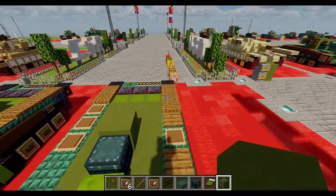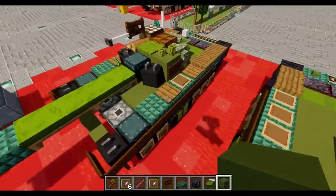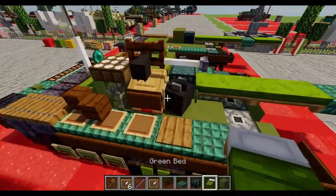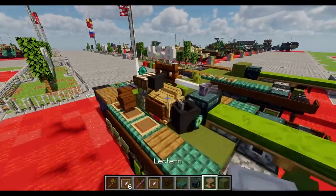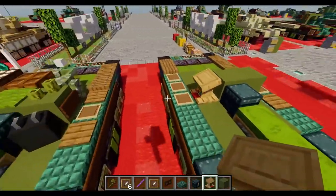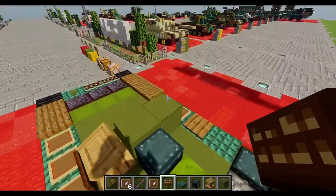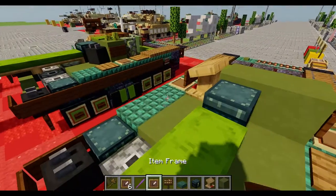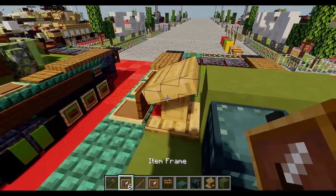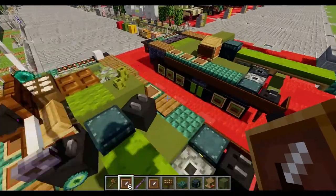Facing towards the back of it on the right side, place down one green terracotta block. On the opposite side, one lectern. There's going to be a dark oak sign right on the side of either one. But on the lectern we're going to have a normal item frame right at the front, and that should be it.